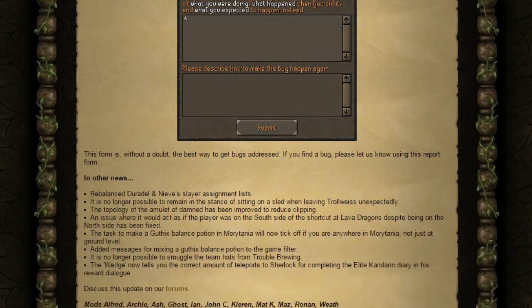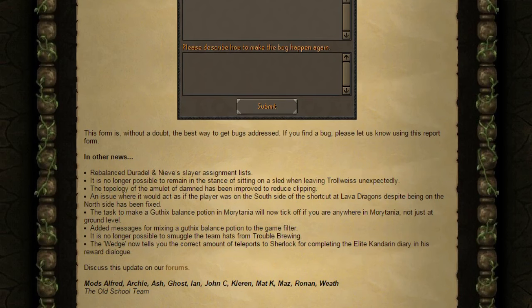Finally, all the other news. They've rebalanced Duradel and Nieve's Slayer Assignment lists. It's no longer possible to remain in the sitting-on-a-sled stance when leaving Trollheim unexpectedly. The topology of the Amulet of the Damned has been improved to reduce clipping. An issue where it would act as if the player was on the south side of the shortcut at the Lava Dragons, despite being on the north side, has been fixed. The task to make a Guthix Balance Potion in Morytania will now tick off if you're anywhere in Morytania, not just at ground level. They've also added messages for mixing a Guthix Balance Potion to the game filter, and it's no longer possible to smuggle the team hats from Trouble Brewing.